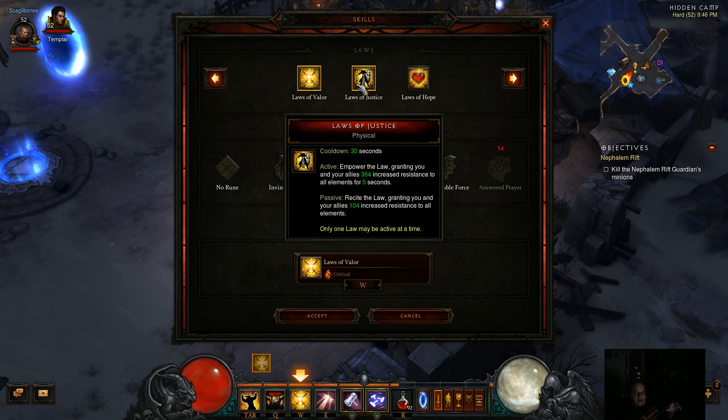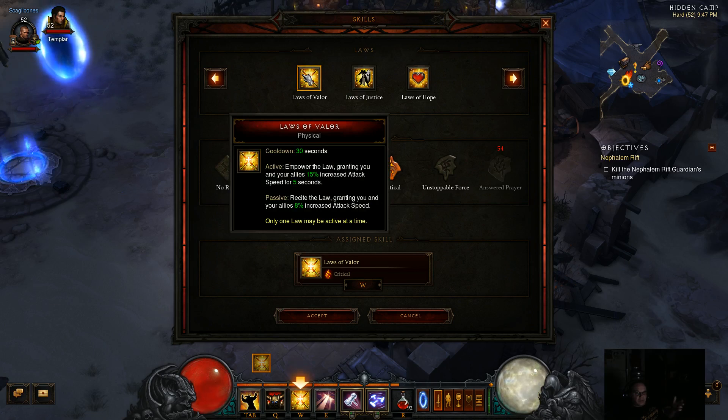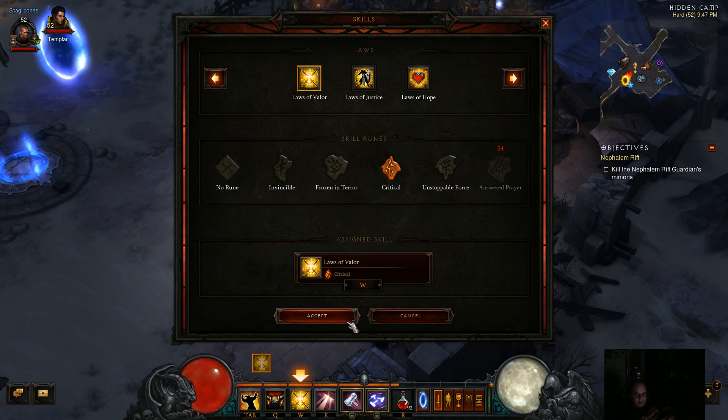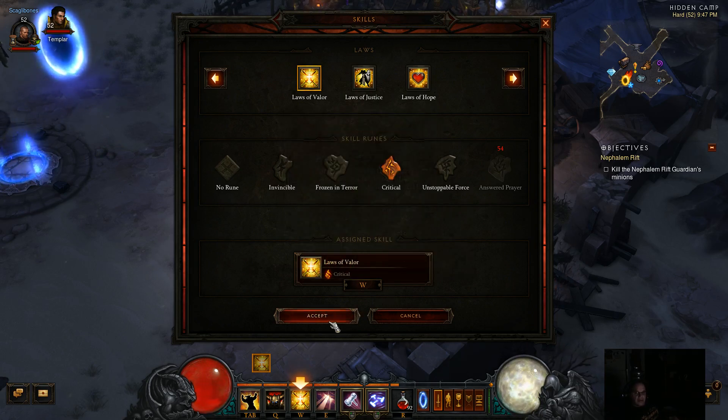When you empower Laws of Valor you get 15% increased attack speed for five seconds. I'm choosing the Critical rune because as I'm leveling I want as much damage as possible — that allows you to go through the game quicker. The Critical rune adds 100% increased critical damage during that time period. Early on it doesn't raise your damage a massive amount, but it's enough to tack on a little extra, and you've got a 30-second cooldown. The nice thing is you always have that 8% increased attack speed passively, which is important with Blessed Hammer. Also note that Blessed Hammer only costs 10 wrath, whereas Shield Bash costs 30, Sweep Attack costs 20, Blessed Shield costs 20, and Fist of the Heavens costs 30.